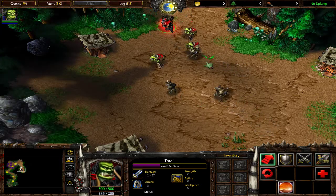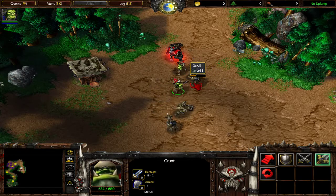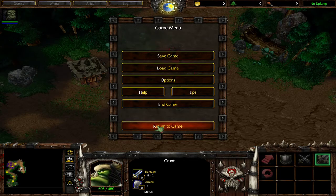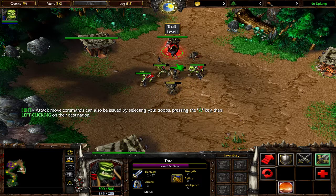Order your troops to perform an aggressive attack move into the enemy encampment. To do this, select all of your troops, click the attack button, and then left click on the ground in the middle of the gnoll camp. There we go. The spirits are restless. Let's get on.